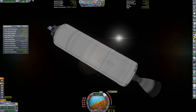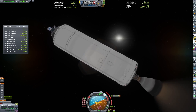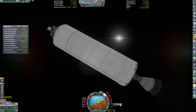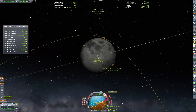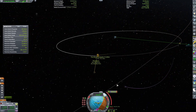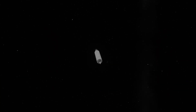Also, for some reason the stock delta-v readout thinks we have no delta-v. I'm using the Global Engineer readout instead. But we can perform a maneuver to correct our trajectory and pull towards the moon. Now we can quickly correct our maneuvers again and then time warp towards our orbital insertion burn.